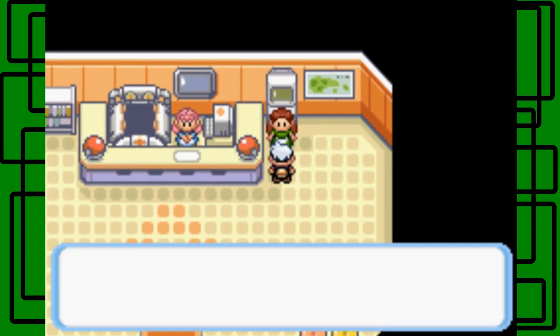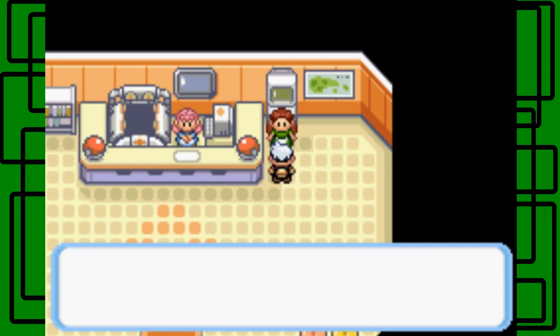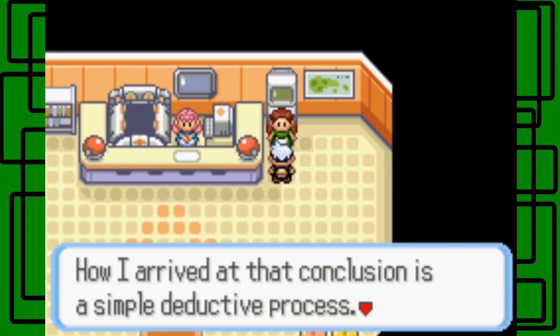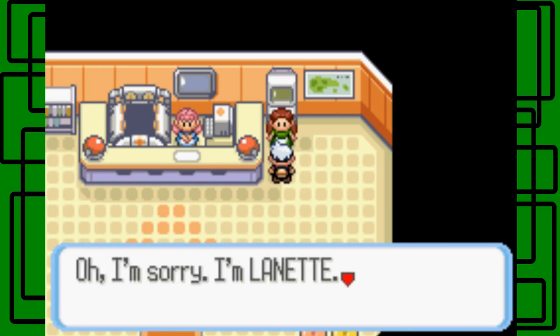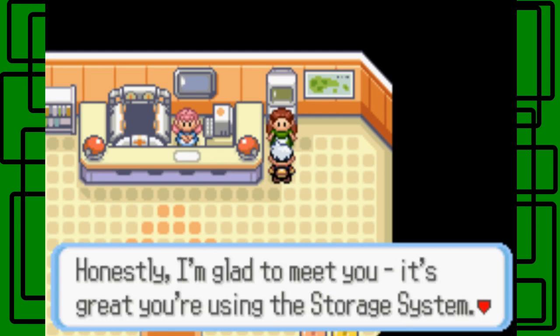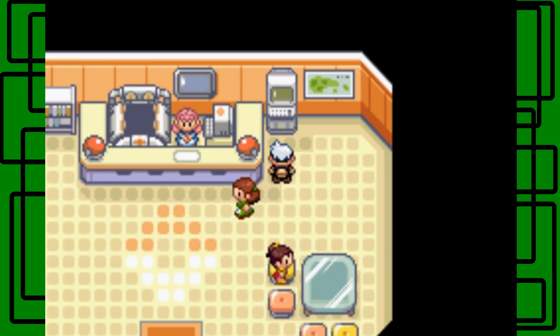Lanette introduces herself: 'Oh hello, your name is Steven. I can see you're a trainer, so that means you used the Pokemon storage system I developed. How I arrived at that conclusion is a simple deductive process — you spoke to me because you wanted to do something on this PC. I'm Lanette. I'm glad to meet you. It's great using the PC storage system. If you could, please visit me at home. My house is on Route 114.' And then she goes off to her house.